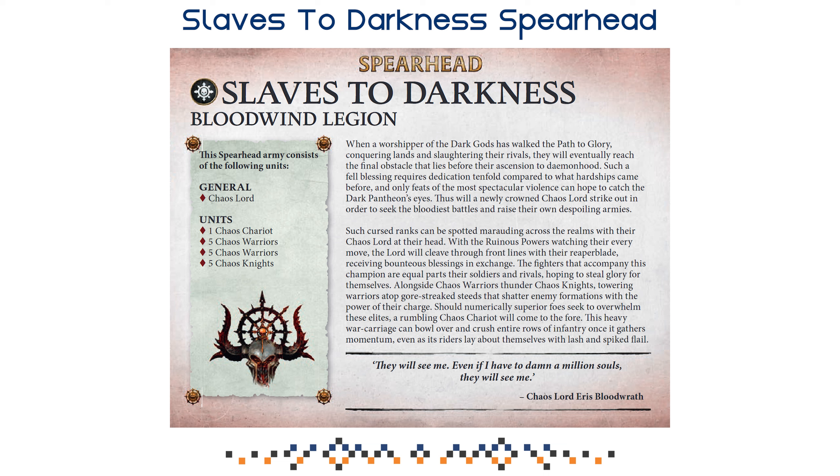Next, let's take a look at the Slaves to Darkness Bloodwind Legion Spirit rule set. You'll find the link to that PDF down in the pinned comment — scroll to page 55 to get to those rules. You're going to run the list as described: your Chaos Lord, one Chariot, two squads of five Chaos Warriors, and five Chaos Knights, all hitting the table on turn one. You're not going to get any reinforcements in this list. In my opinion, this is one of the stronger spearheads — probably S tier when it comes to the rules.